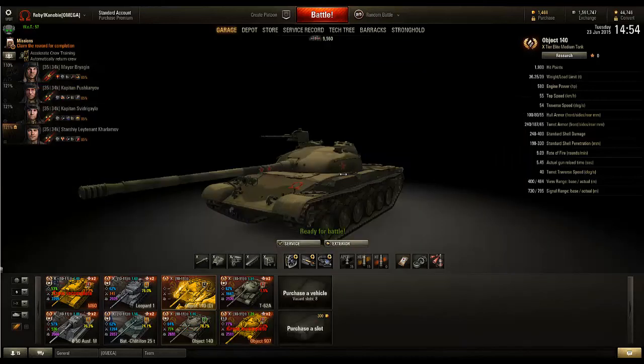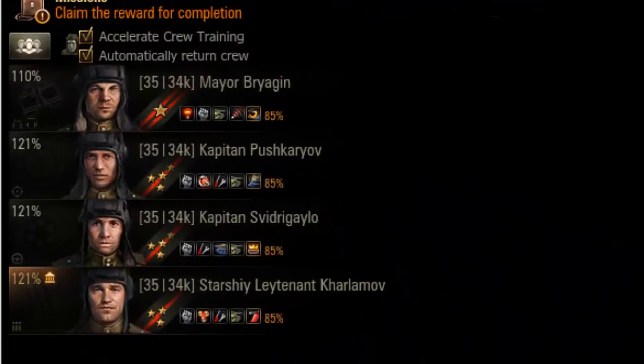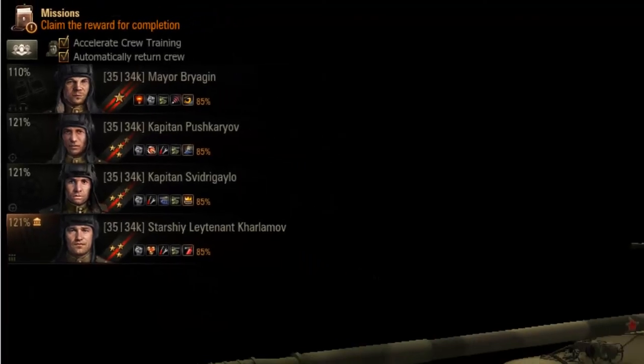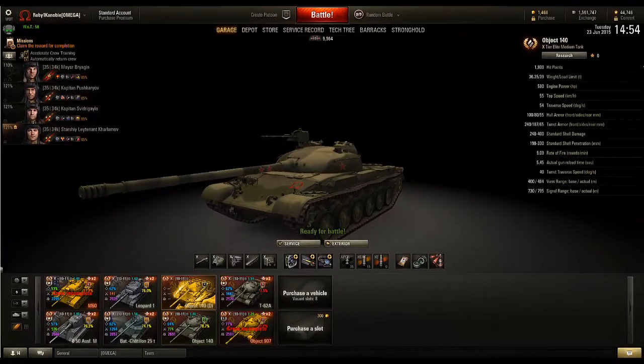Now that we're done comparing the different Russian tanks, let's talk about crew skills. I like to go with Sixth Sense, Brothers in Arms, and then I usually have camo on the third and fourth skill because it really helps. I used to have Mentor but I took it off recently since I have five skills, and I put Recon instead. Camo would be very good on these tanks since they have really good camo, and it will help you spot targets and shoot them from far away.